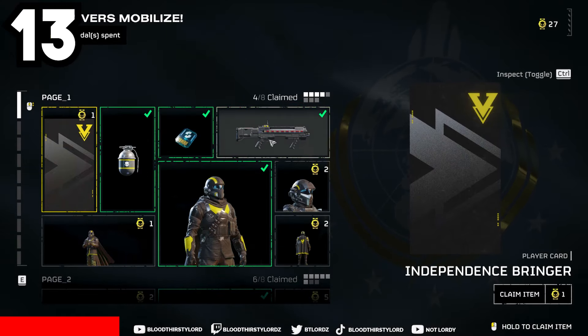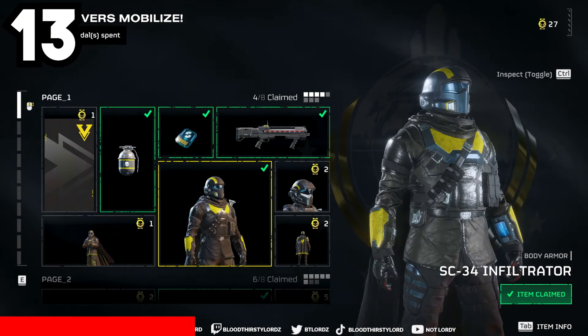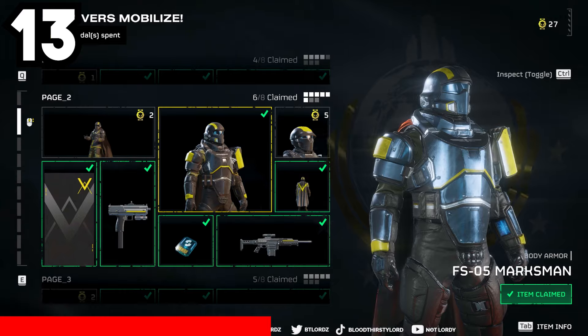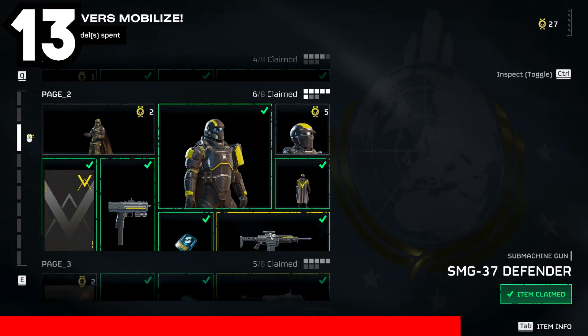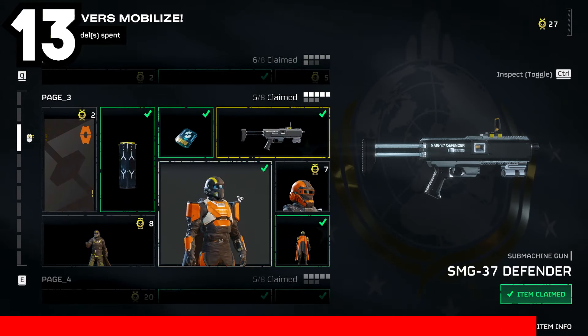When purchasing items in the standard Warbonds pass with medals, make sure to always prioritize weapons, boosters, grenades, or armor, as those items directly enhance your gameplay opportunities in Helldivers 2 and give you the chance to create certain builds depending on what faction you are versing.